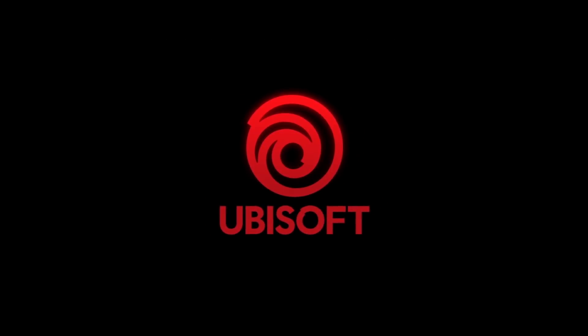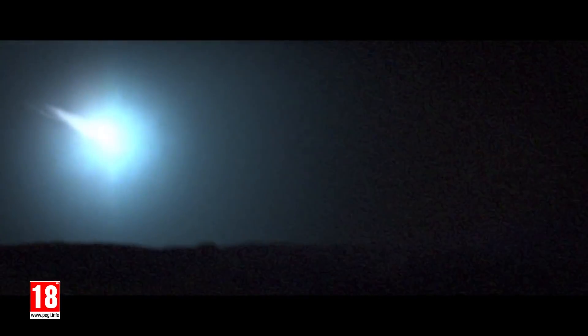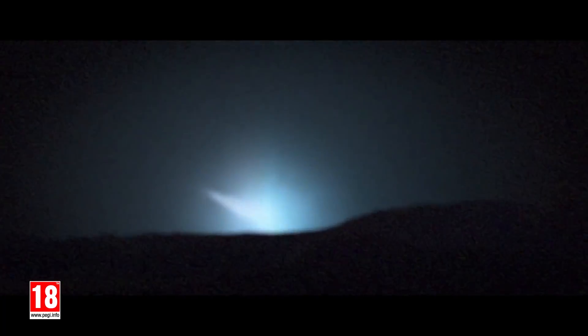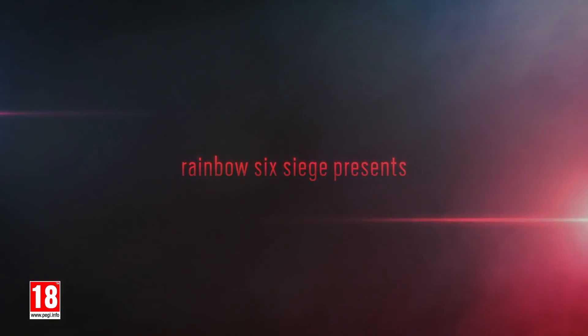This starts with an ominous red Ubisoft logo. It then goes into some handheld video photography of something crashing, which we get to see later in the trailer. I'm guessing this might actually be the guy that goes and recovers this and then sticks it in his barn later. We get the Rainbow Six Siege presents and then we get the barn doors.